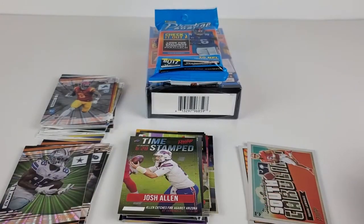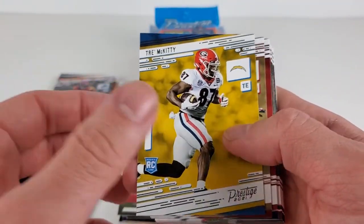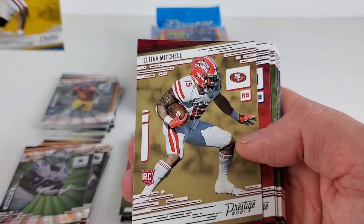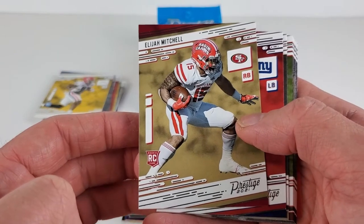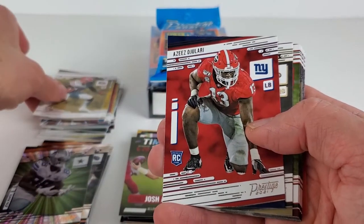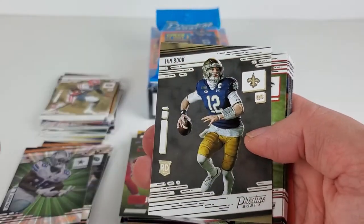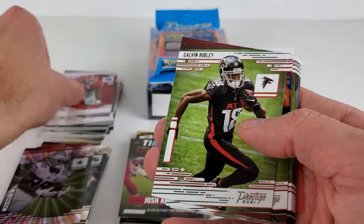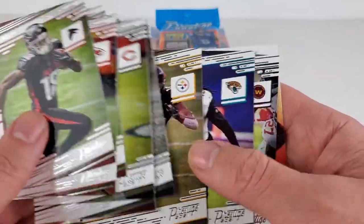I shouldn't be sliding them around on top of each other with that ding in the corner. Our rookies: Trey McKitty, Elijah Mitchell — kind of having it up and down with the injuries, but for our Niners he's looking pretty mighty fine. His first card I pulled of him this year. And Ian Book rounding out the rooks. Calvin Ridley and all of our vets.